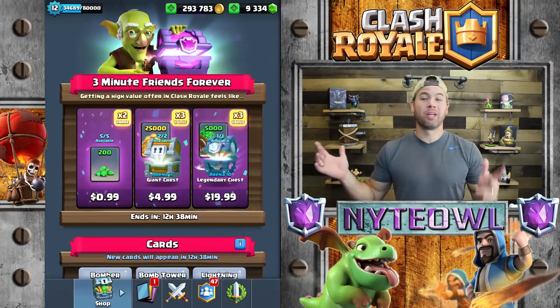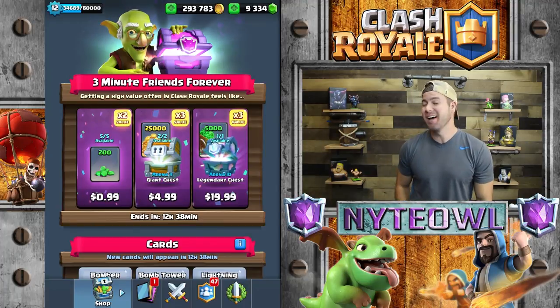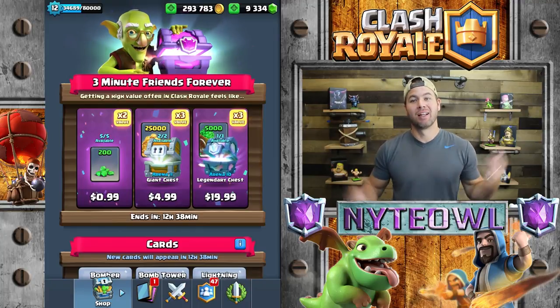Hey guys, today we're going to be opening up all the offers in the shop right now, farming some flying machines, hopefully getting some. Then with this legendary chest, hoping I get an Electro Wizard. Let's check it out.